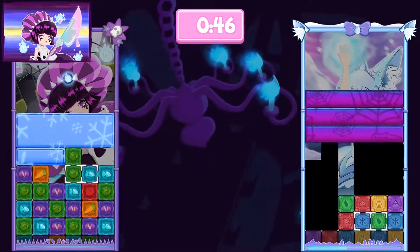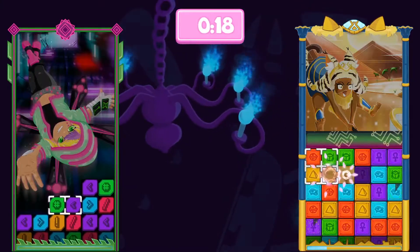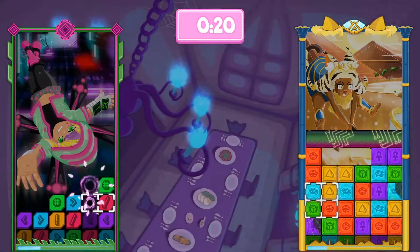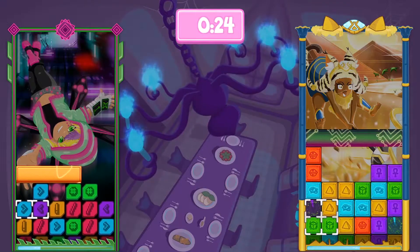Omlet will black out the opponent's board and their cursor will act as a flashlight. Tara will hack the opponent's blocks and infect them with a virus. Before the hack finishes you want to match the blocks, or else they'll turn into an attack block and spread the infection.